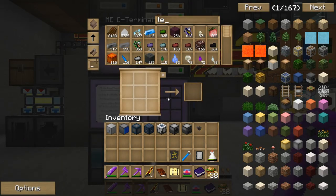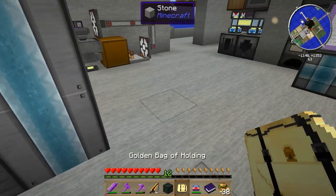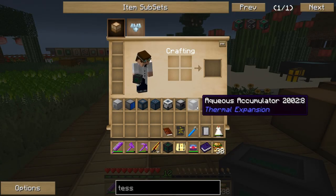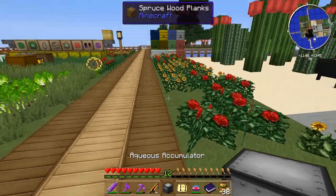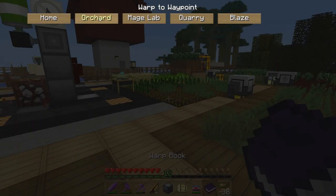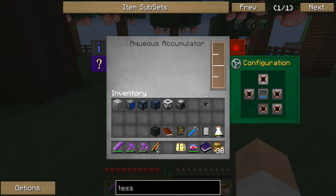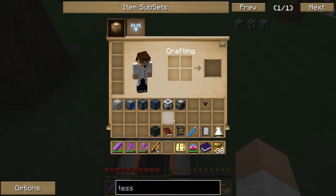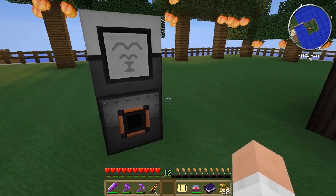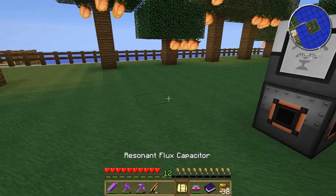I'm going to need a Tesseract — I do have one. I must have made them for something. I'm also going to need an Aqueous Accumulator. I can go out to the Orchard — it's a good place, nothing out here to mess up. If I put an Aqueous Accumulator down, it'll start to accumulate some water, and then I can stick a Fountain on there. That's going to feed the Fountain with water very slowly.